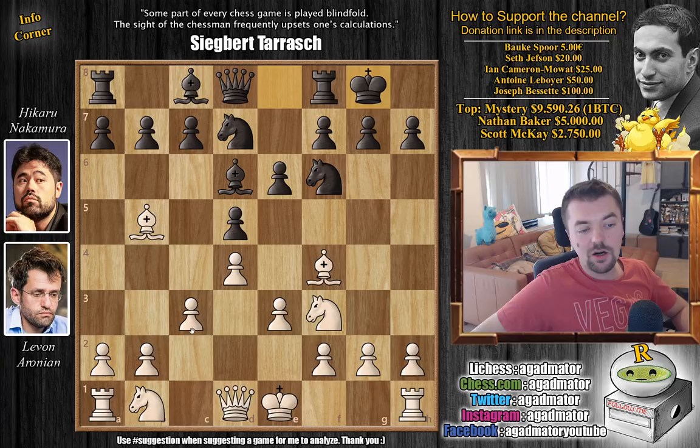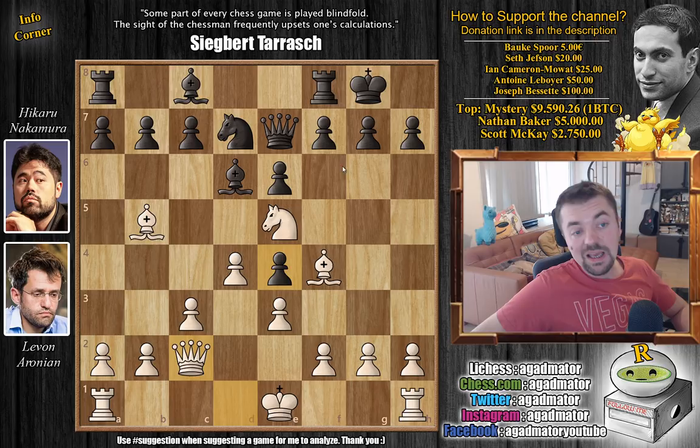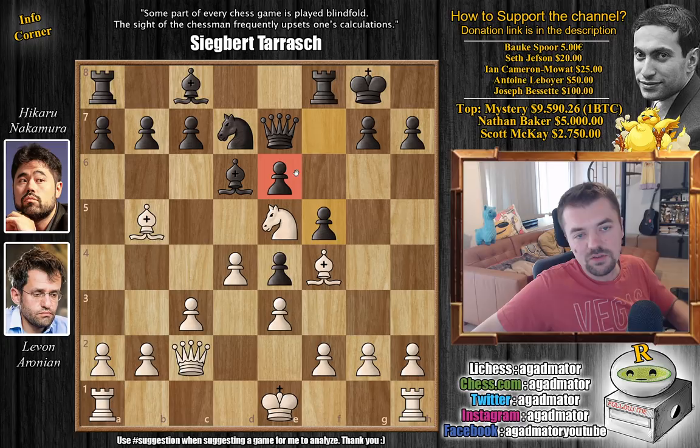We have c3 strengthening the center and now castles by Hikaru. We have Knight b to d2 and now Queen to e7 just continuing development. Knight to e5 and now comes Knight to e4 — both players put their knights on excellent central squares. Levan trades: knight captures, pawn captures, and Queen to c2 threatening to pick up the doubled pawn. Hikaru defends with f5, which weakens the e6 pawn but creates a very strong setup.